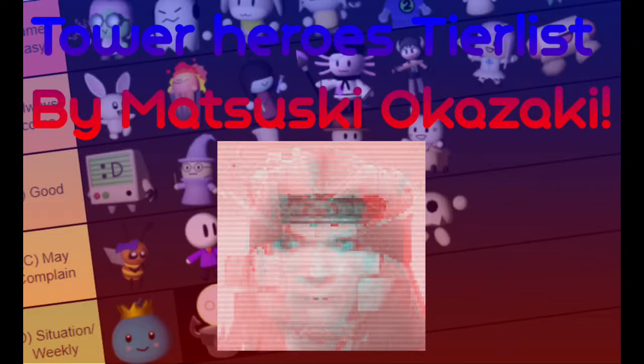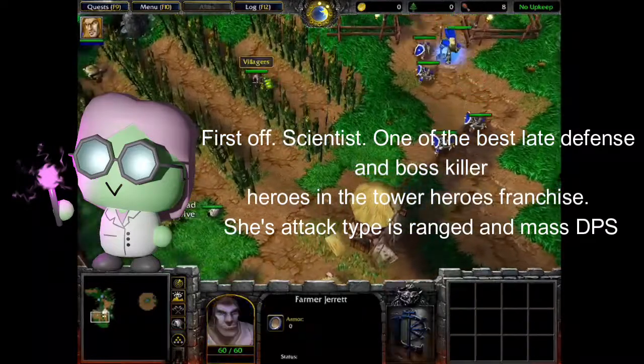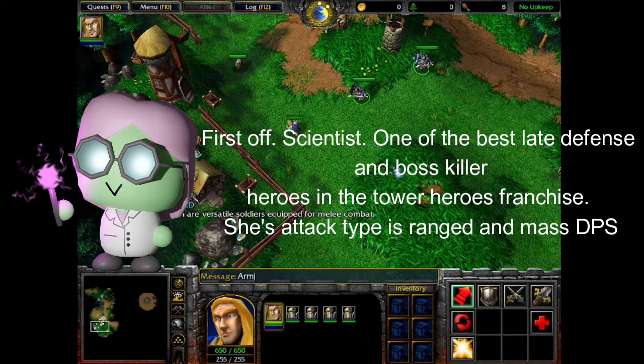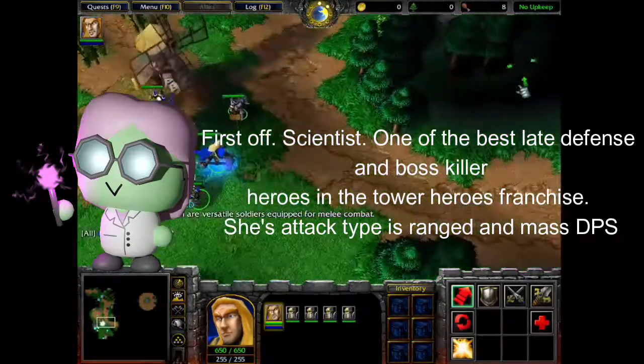Hello. Here's my T-Ralest in Tower Heroes. First off: Scientist — one of the best late-game and boss-killer heroes in the Tower Heroes franchise. Her attack type is ranged and mass DPS.